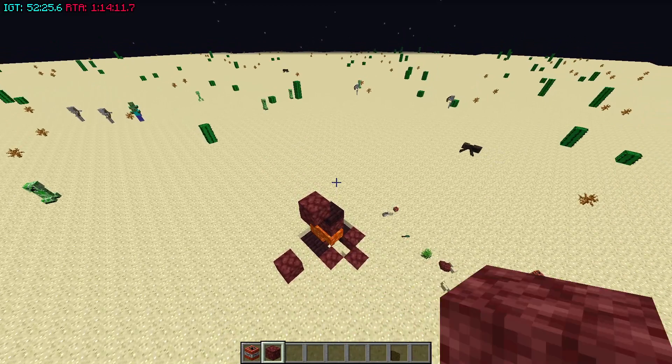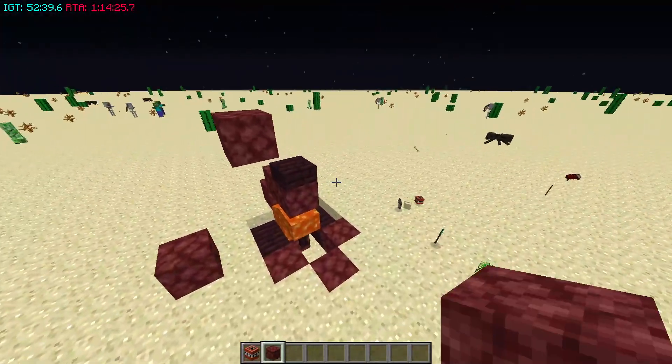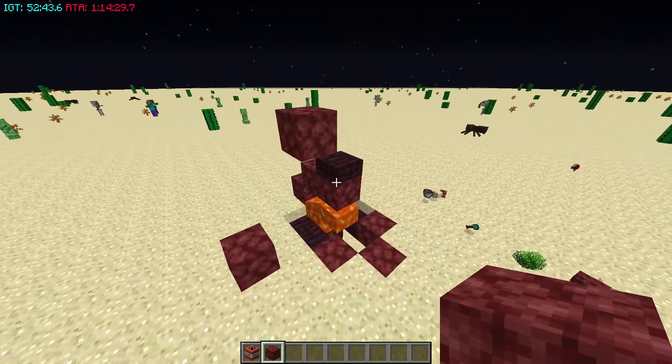Thanks to Chaos mainly for developing this tower, and a few others like Sharpie Man, Anthony, Ultimate, Seaschool, and Loutlout — people who have made other discoveries for towers that led to this being built. But mainly Chaos has been the one to design and optimize this tower build.